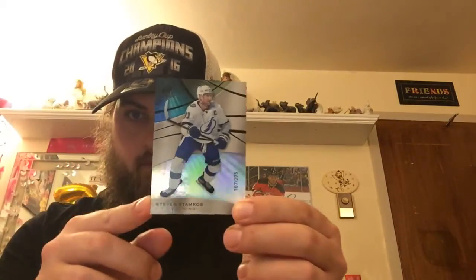Here's the SP Game Used pack — let's see what's in here. We have a Stephen Stamkos card numbered 167 out of 275. And we have a Rookie Max Verano numbered 21 out of 295 for the Senators.